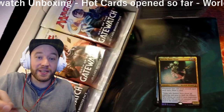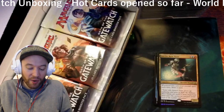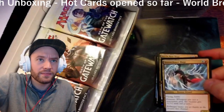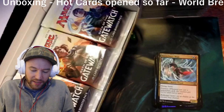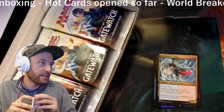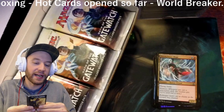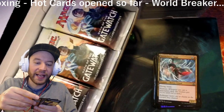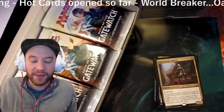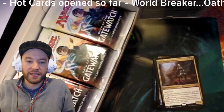When it rains it pours — another Jori En, Ruin Diver, this one not foil. We did get a Storm Chaser Mage, though it's really off-center. So we got two Jori En guys. We also got a foil Plains. Then there's Ayli, Eternal Pilgrim — a cleric legendary creature; if you like Orzhov this could be your card. It has deathtouch built in, it's a 2/3 for two mana.